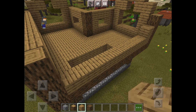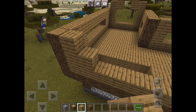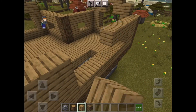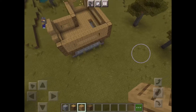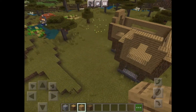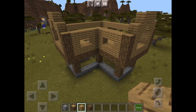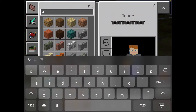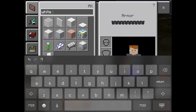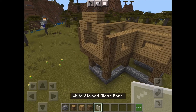As you can see, we have built the outside of our ranger station. After we've done this, you're going to want to fill it in. I think we should use white glass for this, as the white glass gives it a more tinted sort of look.